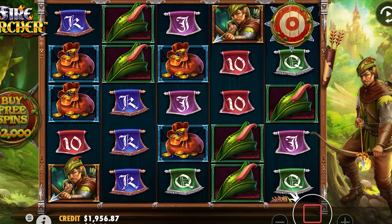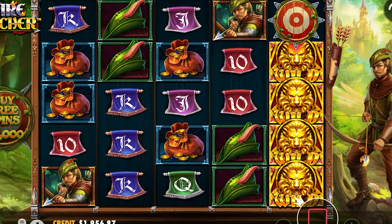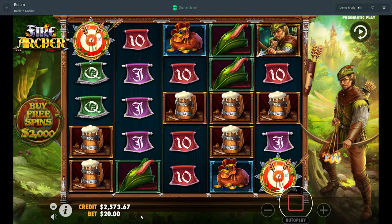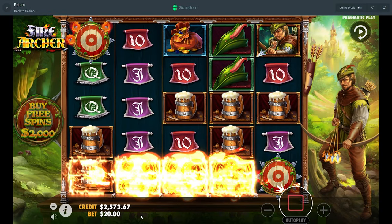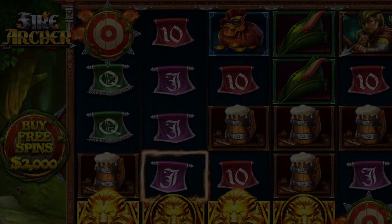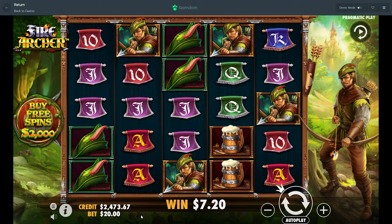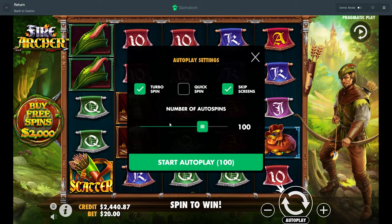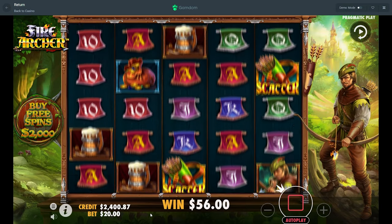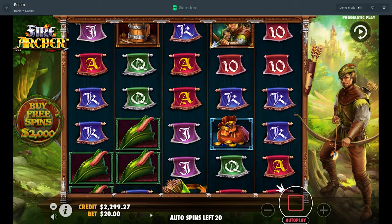We're going to spin it until we get it — I believe we're going to get it. I'm going to risk it and spin. Oh wow, that could be well — we get a wild line there. That one in the top left is doing absolutely nothing, which makes me cry a little bit. Let's do another 30 and then we'll see. This would be a decent amount, over 100 spins.